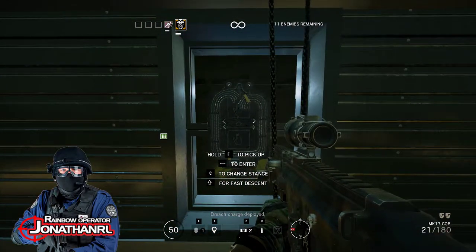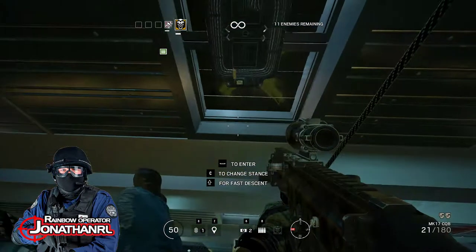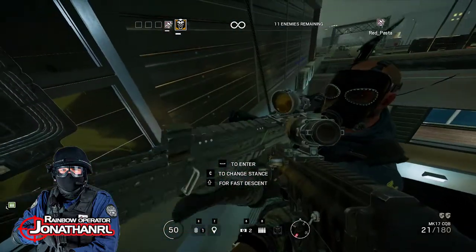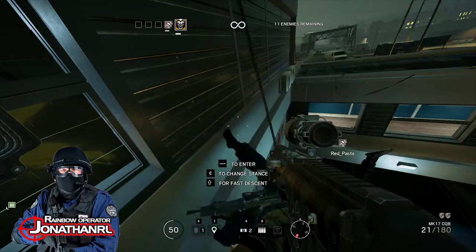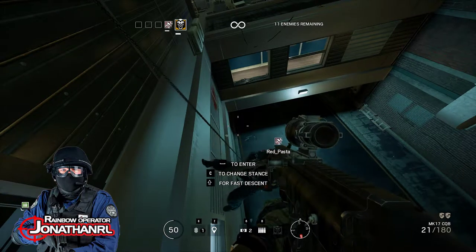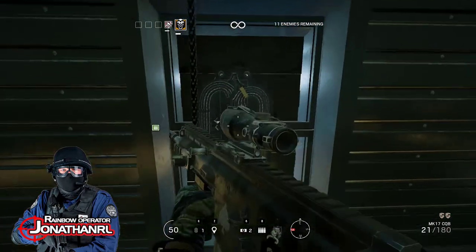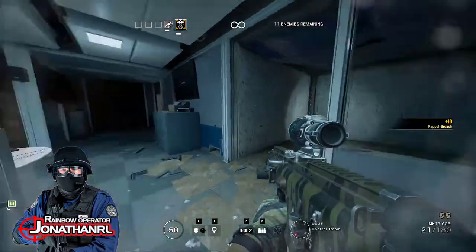Now I'm gonna do something very tricky and what might actually be very stupid. Come up close to me. Wait there — I'm gonna breach the window and jump in at the same time. Once I am inside the room, you need to take a stand at the window and cover me. Just because of that, this place was clear — you can come in.